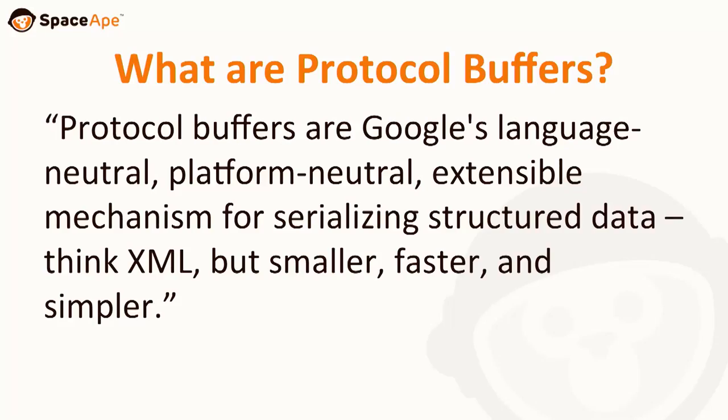We looked at the problem of communicating all this data between our clients and our servers. Initially we chose JSON, but once you get to the kind of amount of data we were going to be dealing with in production, it just wasn't fast enough. So we turned to a technology called Google Protocol Buffers. The gist is it's like JSON, but faster, smaller, binary, and has really great backwards and forwards compatibility.